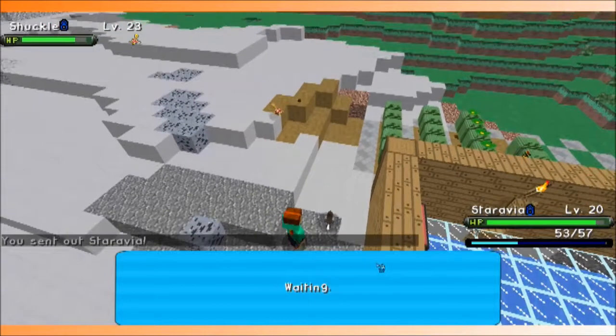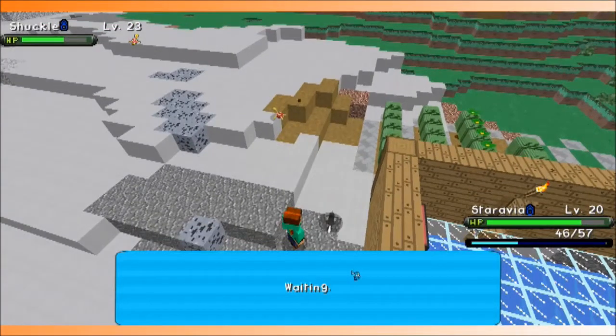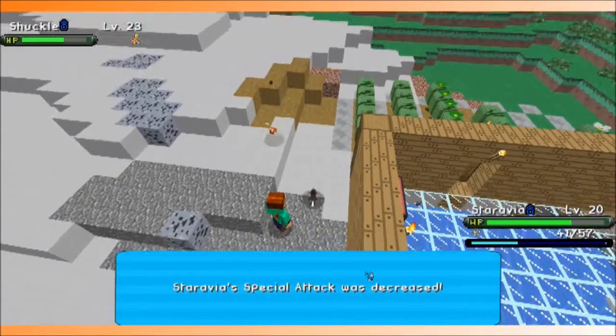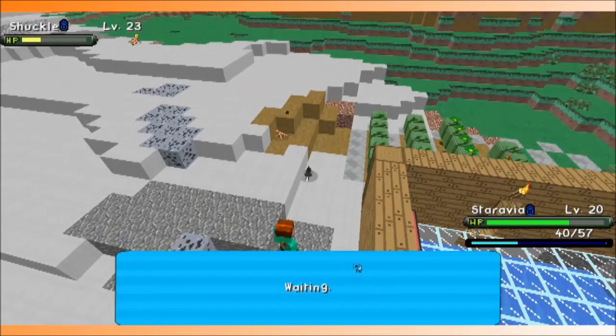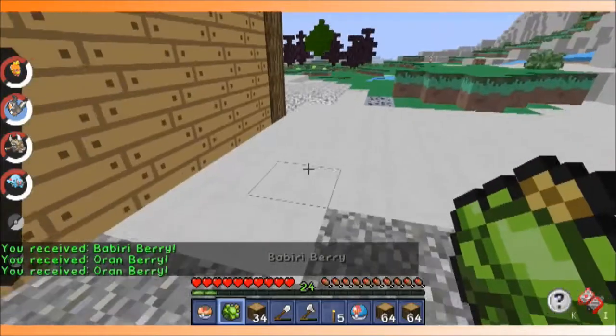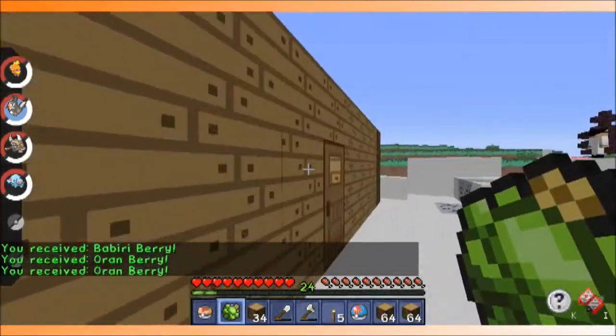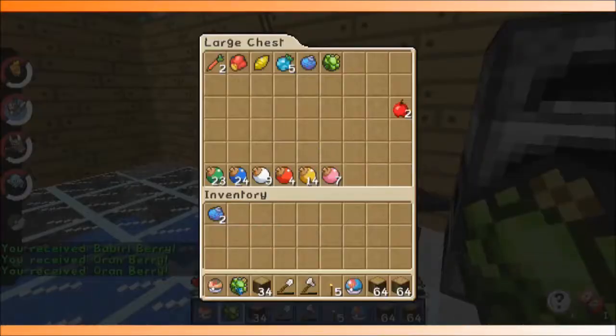Staravia knows Wing Attack, Double Team, Quick Attack, and Tackle. I actually do have a story about Staravia. I recently played through Pokemon Platinum — I love Pokemon Platinum, minus the HMs. The HMs are required to do anything in that game and I hate it, but other than that it's a really good game and I really recommend it, unless you're a first-time player. This Shuckle might actually kill me. I don't dislike the Sinnoh starters — the Sinnoh starters are probably the second best in my opinion.